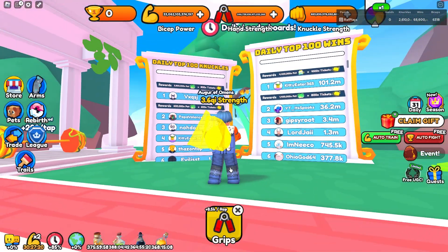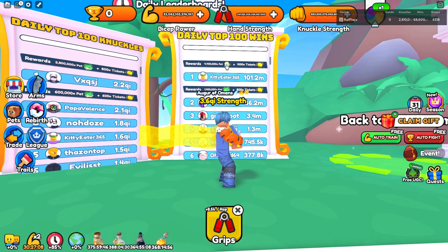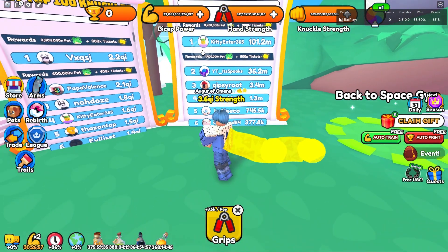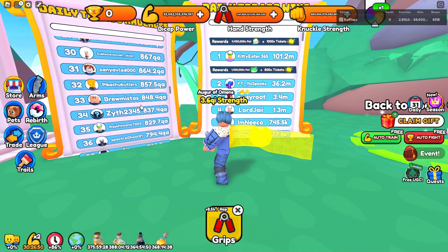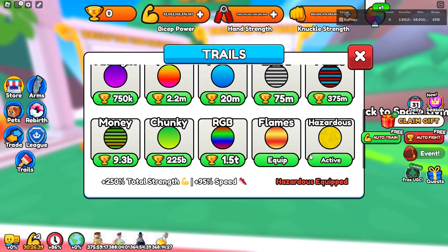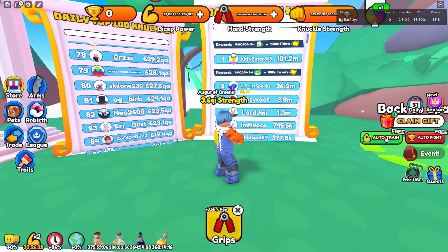On the daily top 100 knuckles you see Medusa with insane stats, and the 4.4 million Zeus pet for daily top 100 wins — these are probably the maxed out versions. I really want to stay on these leaderboards. My base stat right now is barely 240-250 and top 100 is 600 plus, so I definitely have a long way to go.